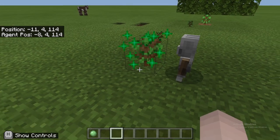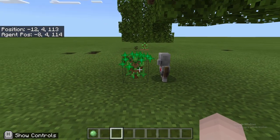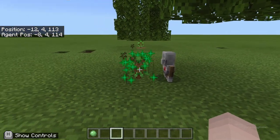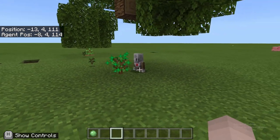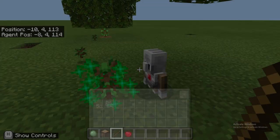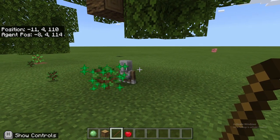So it'll just plant a tree, and then if it has any bone meal, it'll bone meal it until it grows. And then once it grows, it'll start chopping it down and collect all the stuff so that you can come back and get all of the loot from it. Boom — you have an easy tree farm for Minecraft Education Edition.